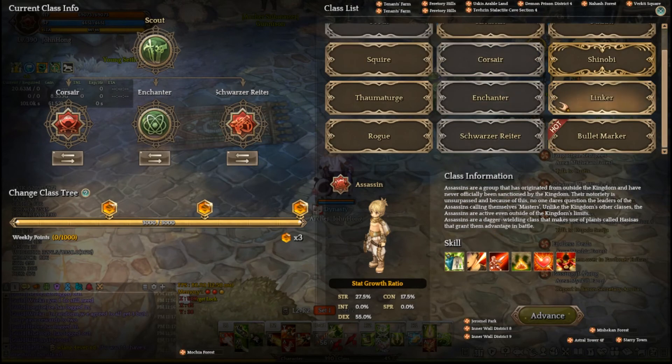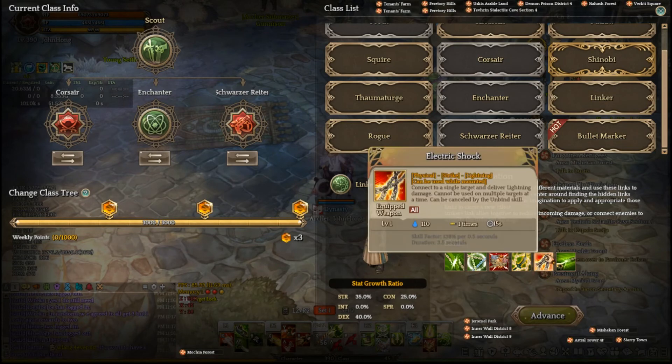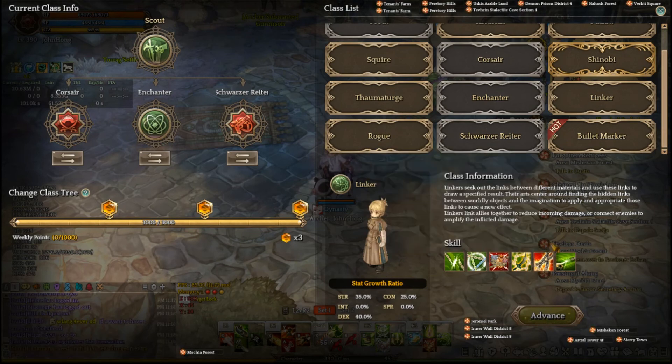Another thing I was thinking about is Linker. Since this build's single target damage is really bad, Linker has Electric Shock, which is one of the best Scout single target damage skills in the game. Because my CMs are gated by how fast I can kill some bosses, dropping Corsair for Linker might be better. But I personally find Corsair good enough as I'm doing 8–7 minute CMs. If you want to pick up these other classes, that's fine as well.